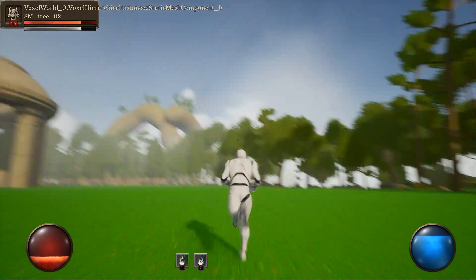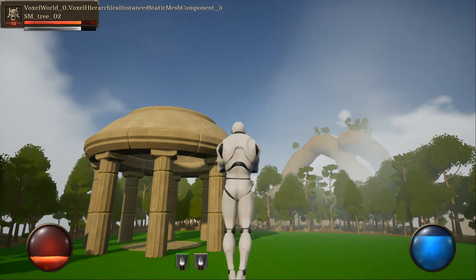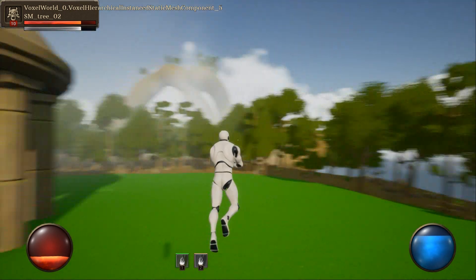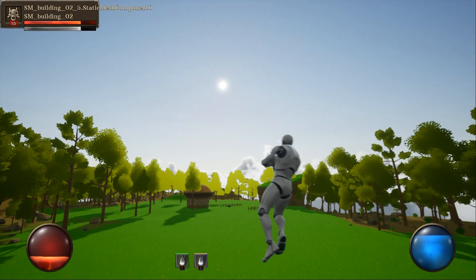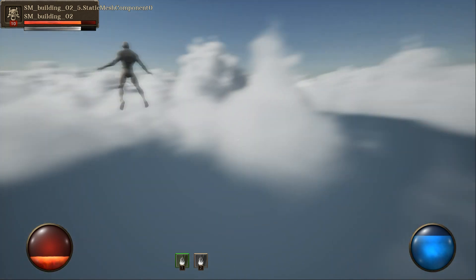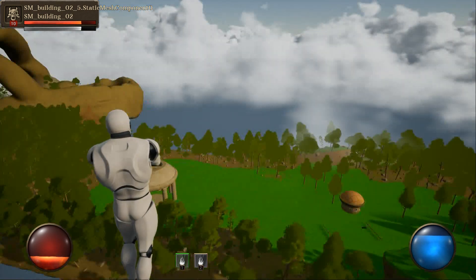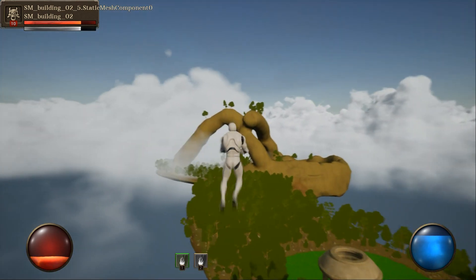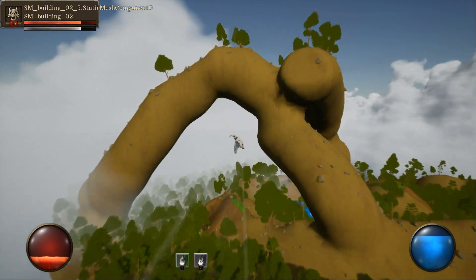This video shows the superhero edition from the previous video. I am also using a flying island based on voxel plugin pro here. To anyone interested, I can tell you in the future how to use this or that system in the game. The ultra dynamic sky island is very good at highlighting the atmosphere in the game — what do you think?